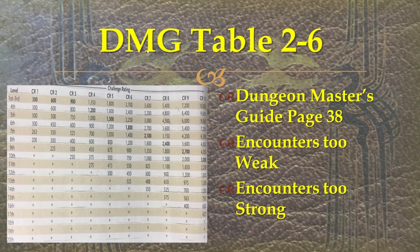First off we have table 2-6. You can see it here, or at least the first half — a little scrunched at the end but it is a photo I took. It is page 38 of the Dungeon Master's Guide. If you can see, there are these little stars here — those are for encounters that are too weak. So your 20th level character going up against a CR1, that's way too easy, so you're not going to be getting really much any experience.